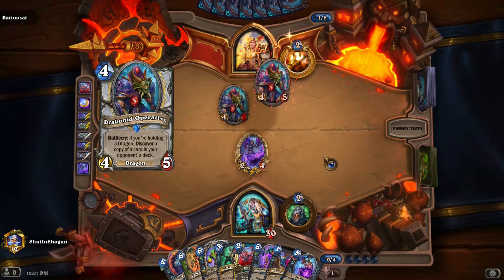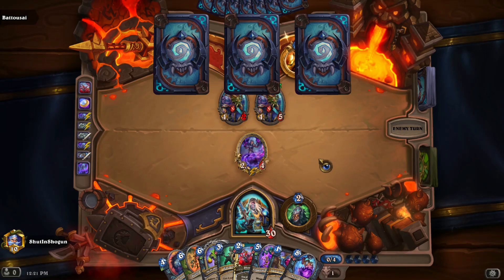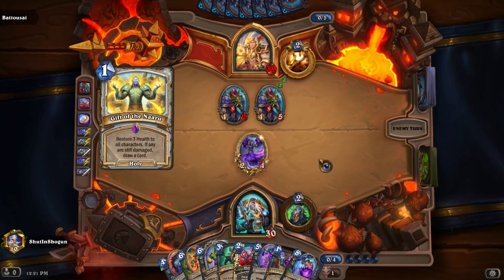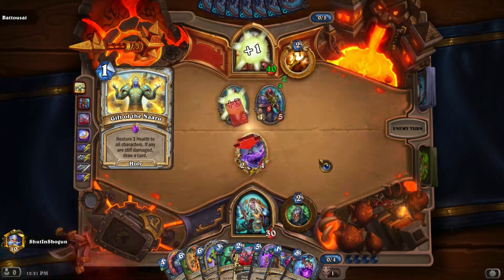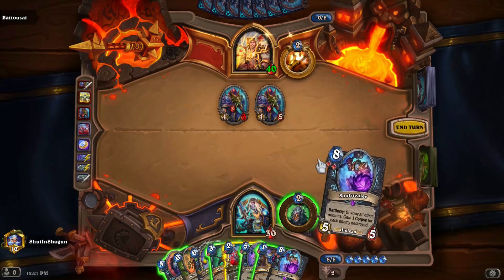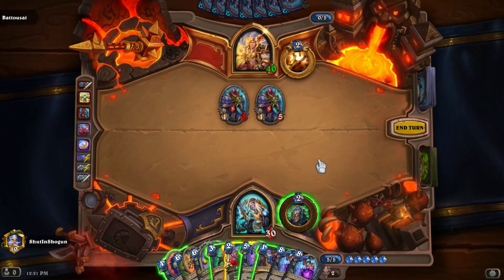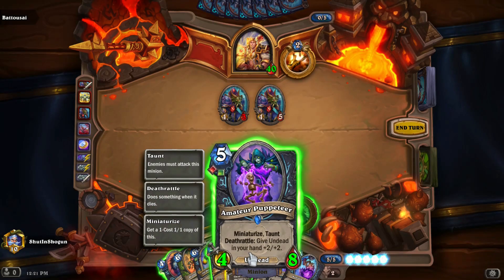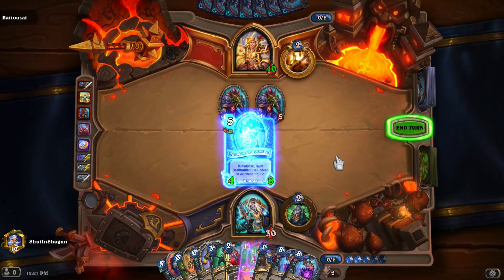We just have to be careful about how we pace out our threats so that we aren't all in on one thing at any given time, and so we don't walk right into the world's most painful Reno Lone Ranger sweep or even a Dragonfire Potion. I do have a Reno Dragon Priest list that I will eventually use in a future video, because it's just too good to not do. In the meantime, we'll go ahead and play the Amateur Puppeteer.